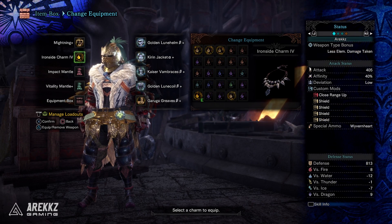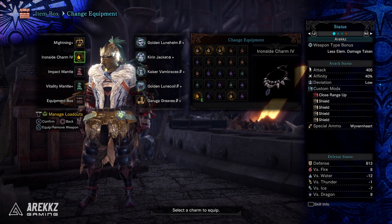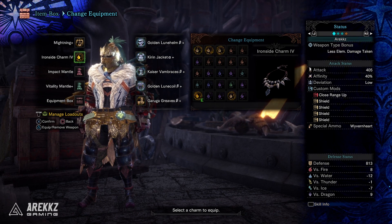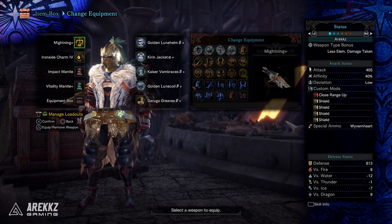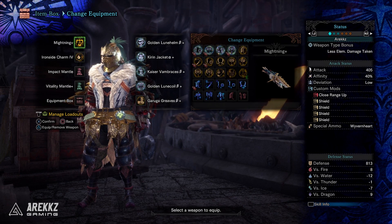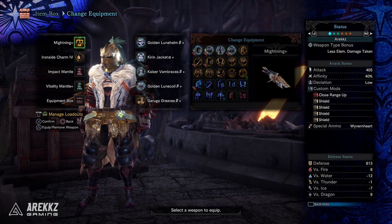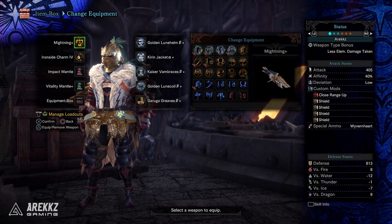Your charm in this situation is the Ironside Charm. Ideally you'd have this upgraded to Ironside Charm 5 — I'm missing a few pieces, but that's what you want to aim for because that's going to give you max Guard. You ideally want to have the Loyal Thunder, which is the fully upgraded Zanoga Heavy Bowgun. Again, I'm missing a few parts, but principally this still demonstrates exactly what you need to see.